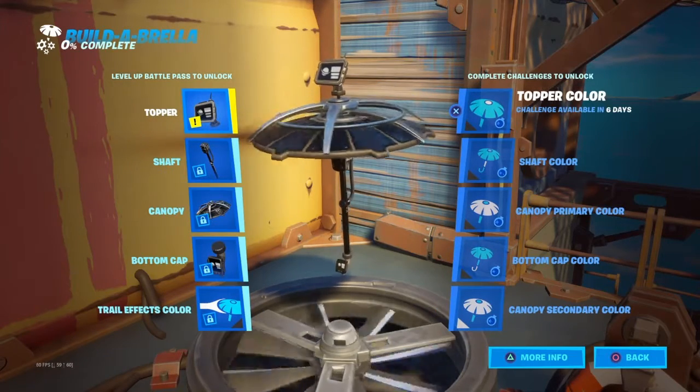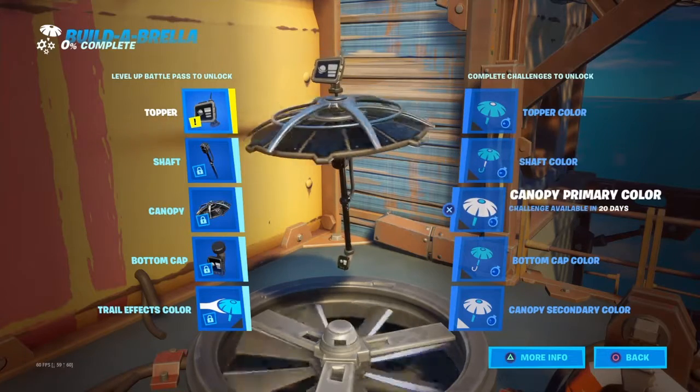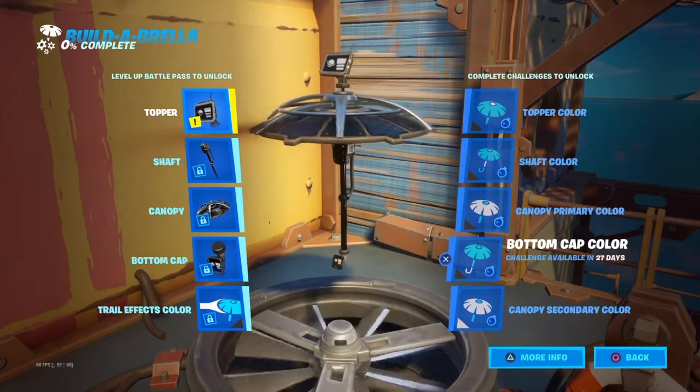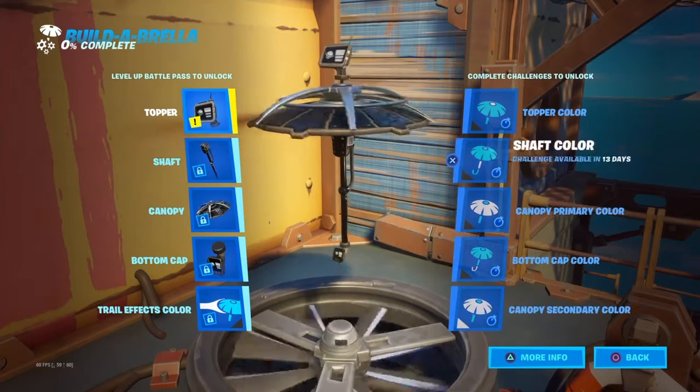For everything on the right — like the topper color, shaft color, canopy color, the bottom cap color, and the canopy secondary color — it's all unlockable by a specific challenge that has not been released yet. So once they are released, I will immediately make a video of all of them.